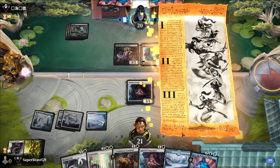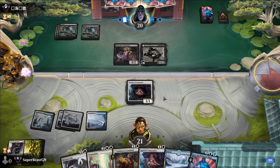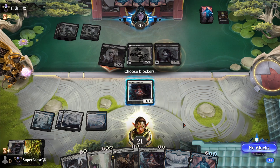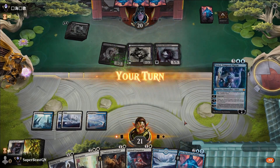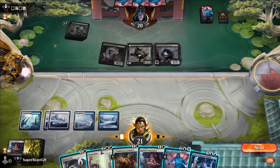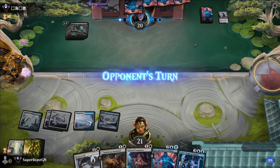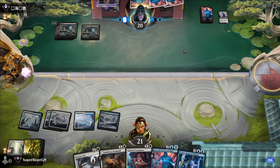Jace is going to get us some cards. The opponent plays a Phyrexian Obliterator — why lose life when we don't have to, right? We play Teferi. We have Destroy Evil in case the opponent has another threat — this is probably going to be an Invoked Despair though.